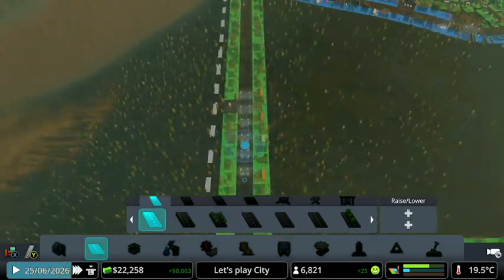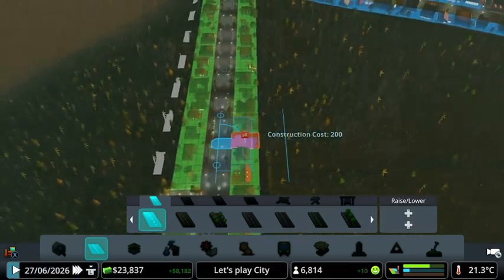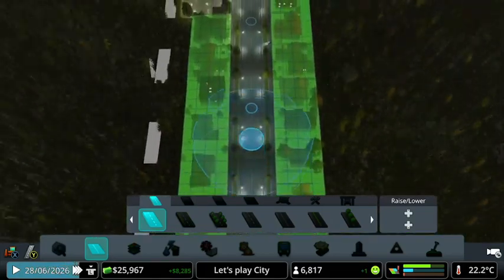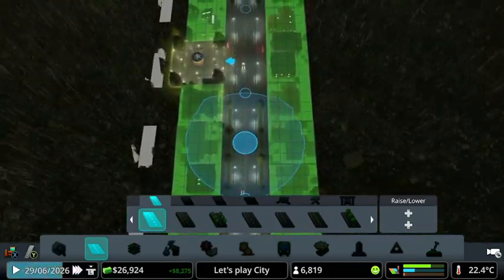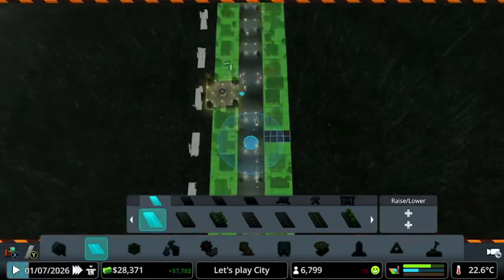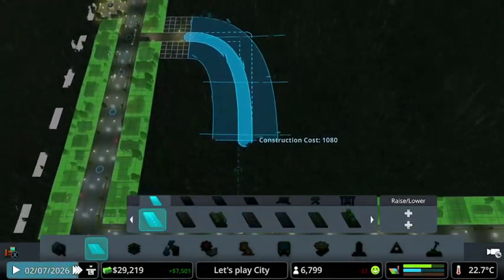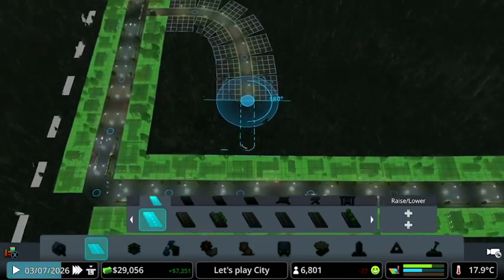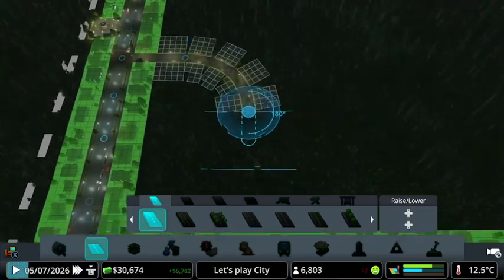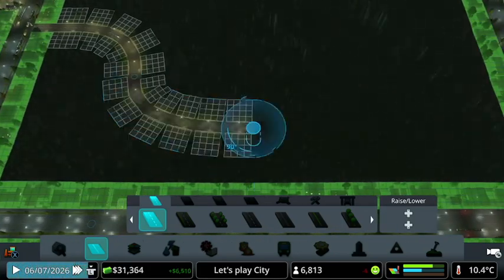I'm just going to do a straight line with this road. Actually, should we do it in the middle? Yeah, let's do it in the middle. We're demolishing a house — demolishing quite a big house. There we go. We're going to curve this way, and then curve that way.